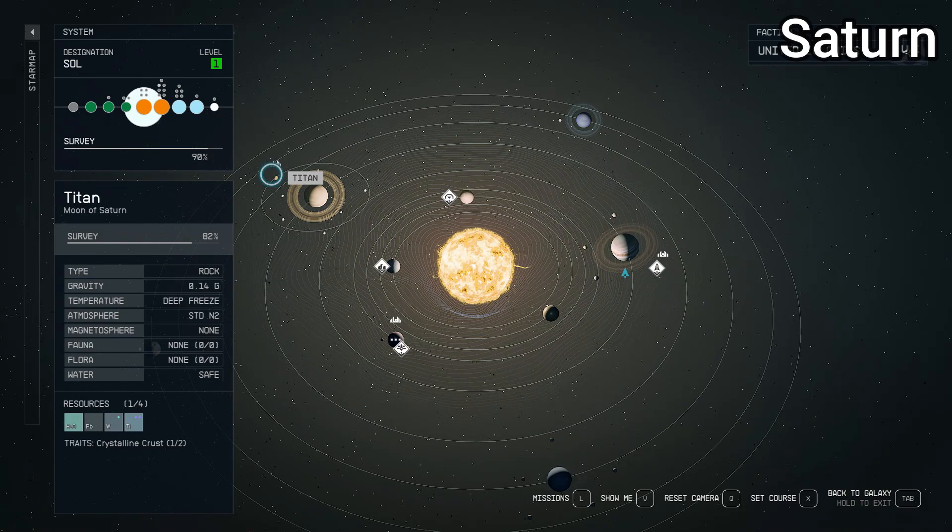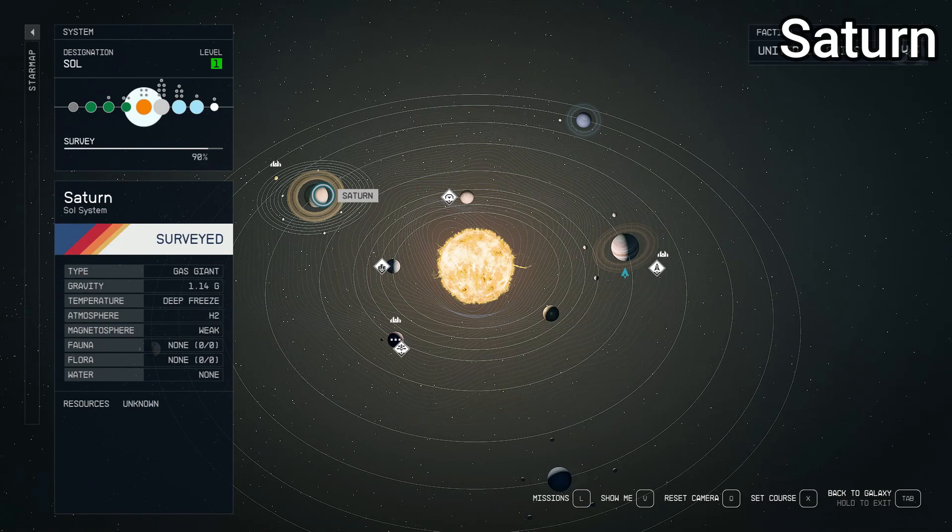Titan has a settlement on it in this game. It's a rock type, 0.14 gravity — about the same as Earth's moon — deep freeze, N2 for the atmosphere, no magnetosphere, no fauna, no flora, and the water is safe. Outside of that we have Mimas, Dione, Iapetus, Enceladus, Rhea, and Tethys — all frozen with nothing on them. It's impressive that they put in as many moons as they did, but they're missing about 140 that exist in real life. Not too bad — Saturn's relatively accurate from what we can tell.